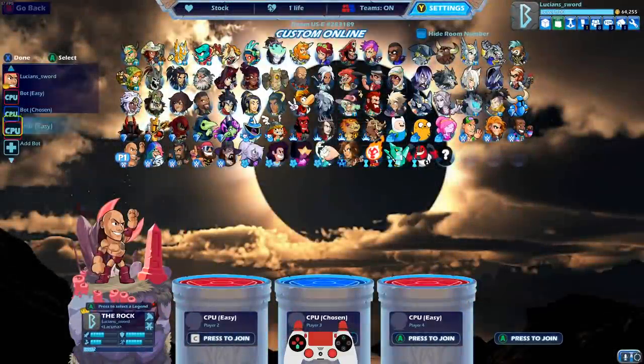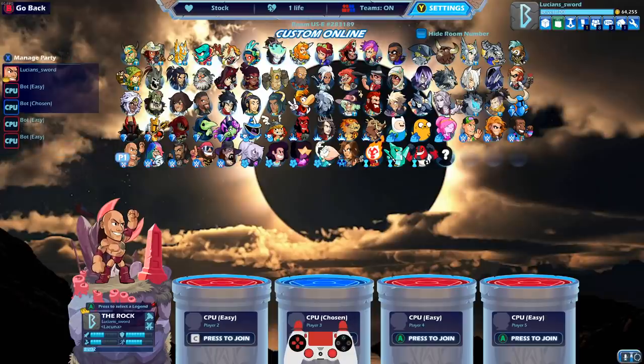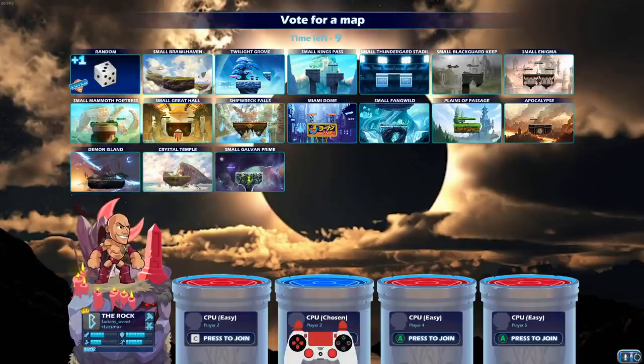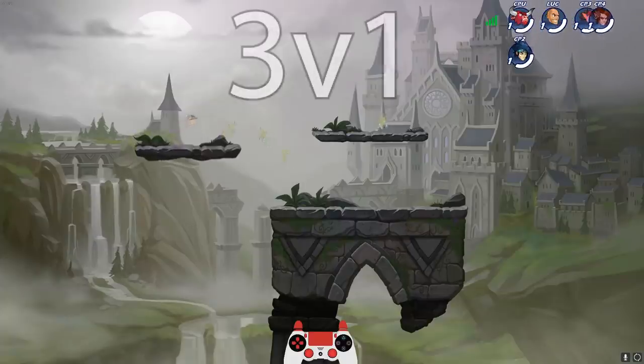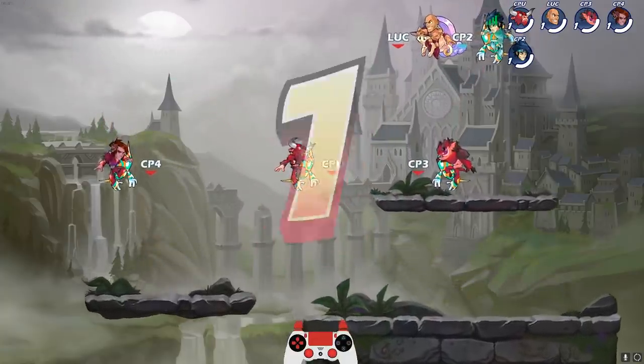We're going to up it - three Easy Bots. I don't even know if it'll last beyond three; it almost died just fighting two. Random Legends, random stage. It's a Giro. He only got three defense. I might have to pick a better Legend for the Chosen Bot - one that has a lot of defense - but we'll see how this one goes.